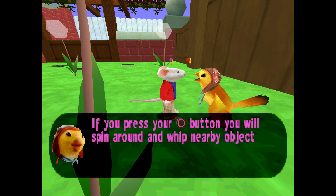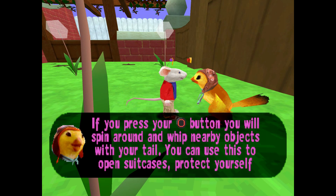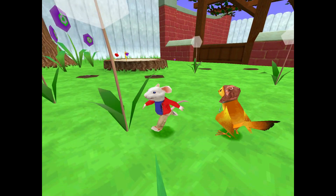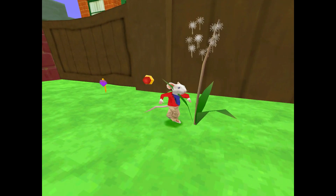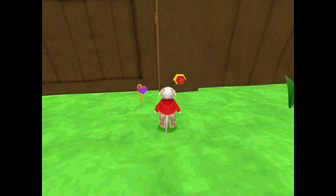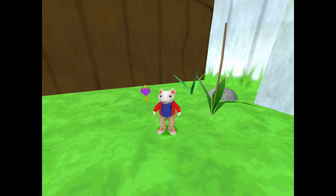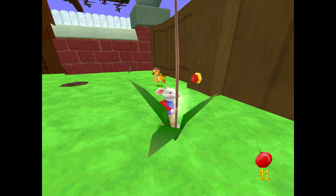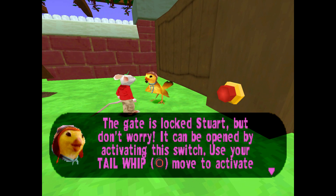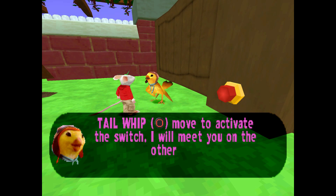I forgot. 'If you press your tail whip button, you will spin around and whip nearby objects with your tail. You can use this to open suitcases, protect yourself against enemies, and activate switches. Try your new skill on the objects beside us.' I've got a bit of throw still — still have a bit of my cold words. 'Nice move, Stuart. Now come over here near the gate and I'll show you another use for your tail whip.'